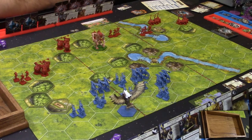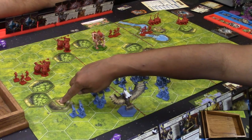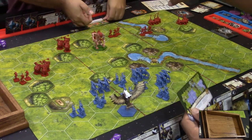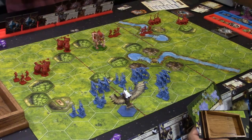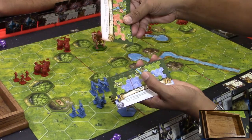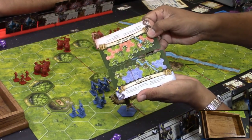The way you get victory points is by holding objectives. The objectives on the board are marked with a number one banner. Each player at the beginning of the game will secretly select a scenario for themselves. These scenario cards are put together to build a board, so every game is going to be different.